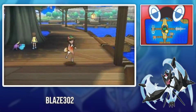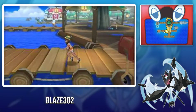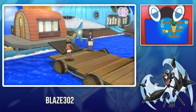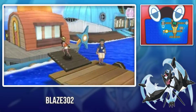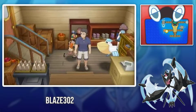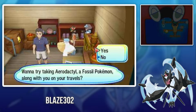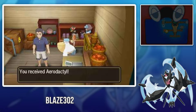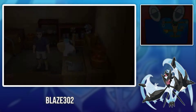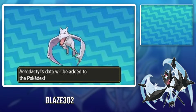So we keep going down, and right here there's a sticker right next to it. Now we talk to this Ace Trainer right here, and they will say, 'Hey, do you want this Aerodactyl, a fossil Pokémon?' And boom, now you can get Aerodactyl.